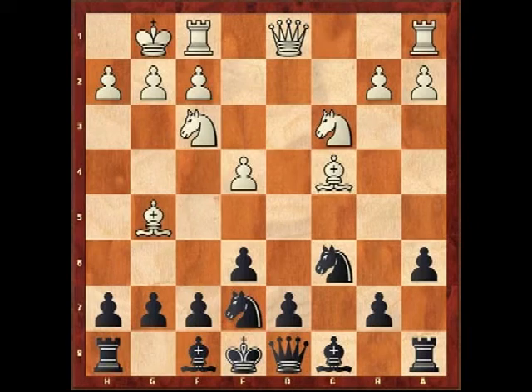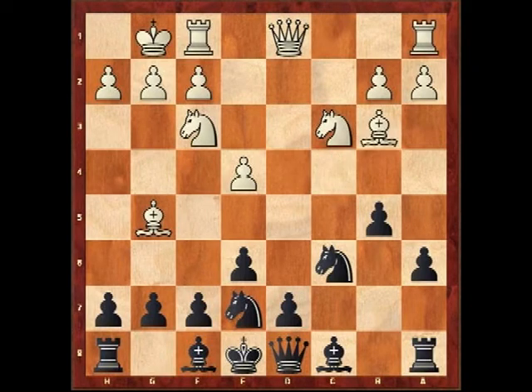But Kamsky now plays b5, and this is another advantage of delaying d6. You can often gain a bit of space on the queenside first and get your bishop to b7 before even having to move that d-pawn. The power of the pin on the knight on e7 is illusory in this position because white doesn't have any real threats.